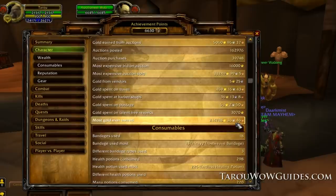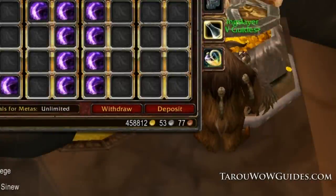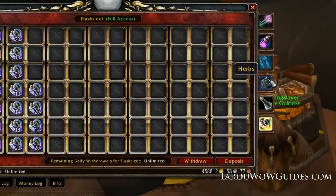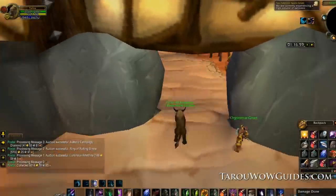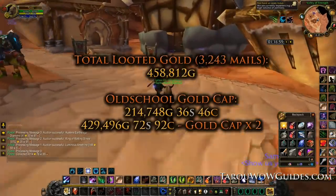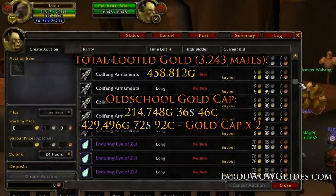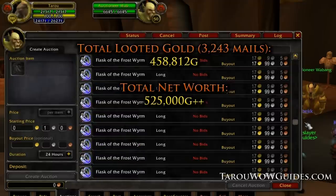So after an insane hour and 15 minutes or so looting 3,243 mails, I ended up with 458,812 gold in one month on one character with a 190,000 gold starting budget. I only used Auction House smarts and two professions — Alchemy and Jewelcrafting. The total gold, 458,812, is more than hitting the old school gold cap twice. Pretty crazy right? I also counted the mats I had left over in my guild bank and on the AH, and my net worth at the time was somewhere around 525,000 gold.